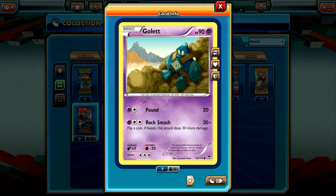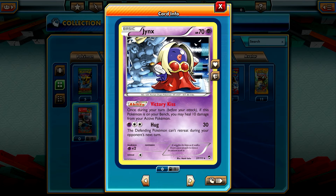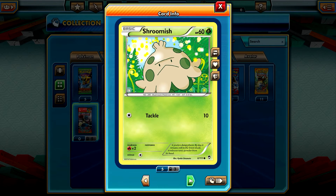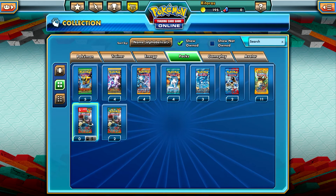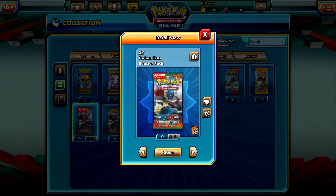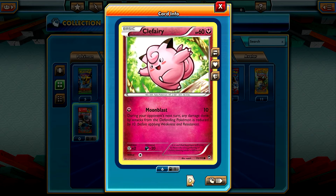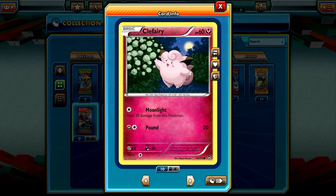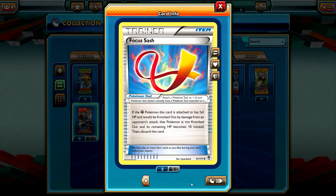Let's keep going. We have Golett, Gothita, Jynx is a rare — so we have a rare here — Shroomish and Fossil Researcher. So I should be glad for just getting a rare. Clefairy, Clefairy, Noibat, Brillumb is a rare and Fokasas.